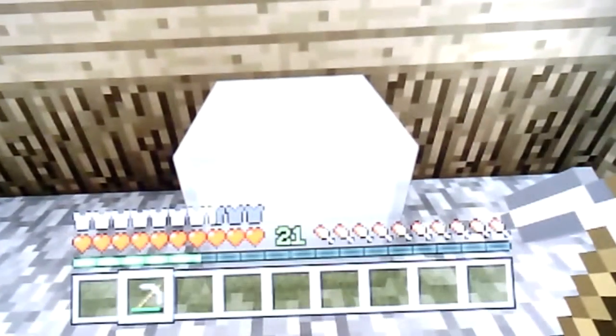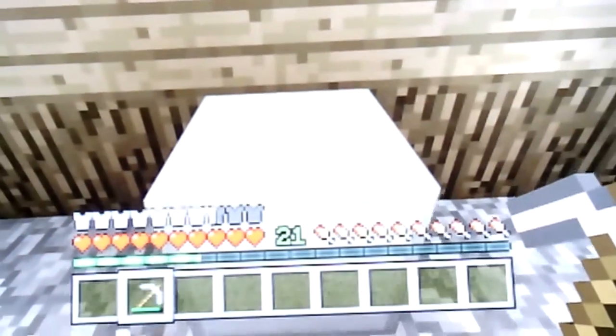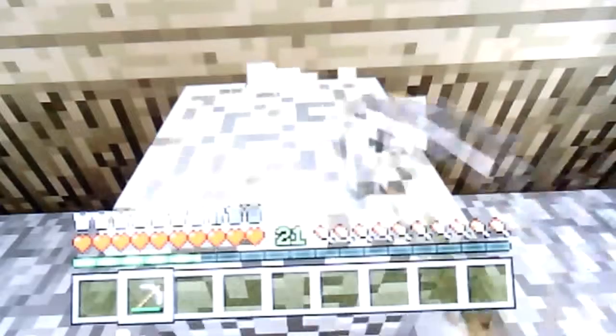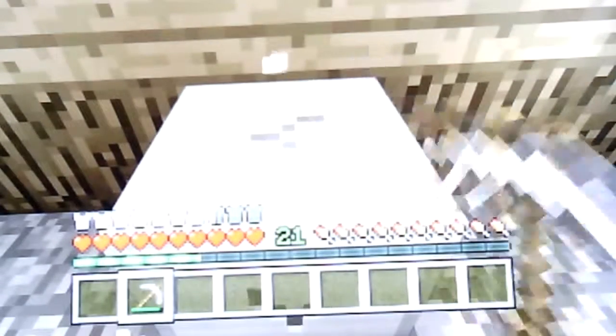So basically what you're going to need to do is have nothing in your inventory and a block that you want to duplicate. You're going to mine a block and before it comes back into your inventory you're going to place it back really fast.